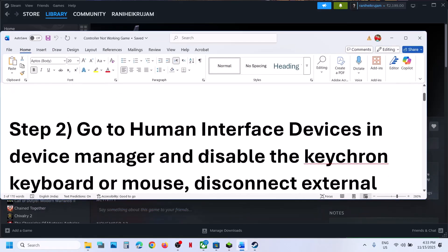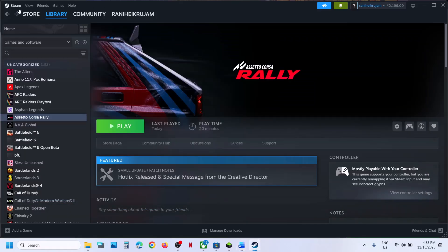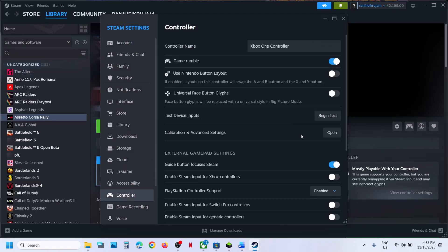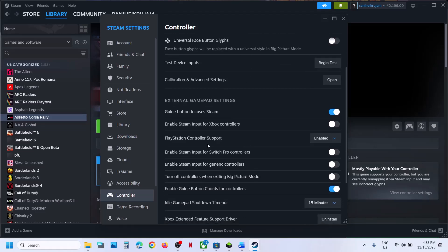The next step is to go to Steam and go to Settings, then go to the Controller tab. If you're using an Xbox controller, you can see the option to enable Steam Input for Xbox controller. You can turn it on, then relaunch the game and check.